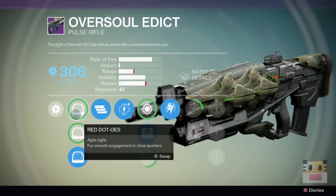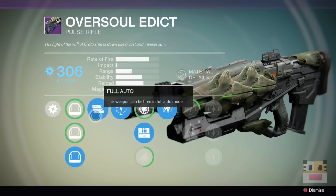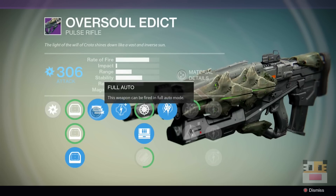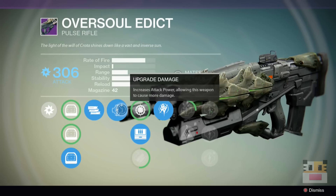Initially this weapon just really wasn't that good. The sights you start off with aren't really that great, and the last sight is the easiest to use, in my opinion, for mid-to-close range. The first upgrade is the full auto upgrade, so you can hold down the trigger and it will continue to fire off pulse shots. It will still act like a Pulse Rifle — it won't make it completely fully automatic.